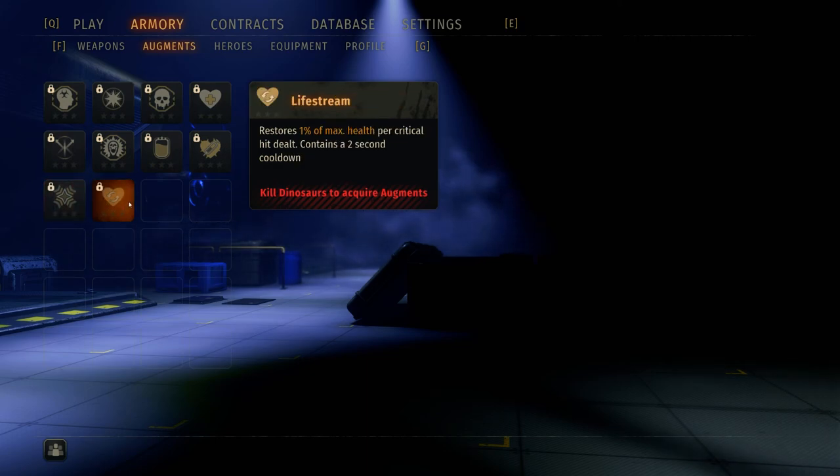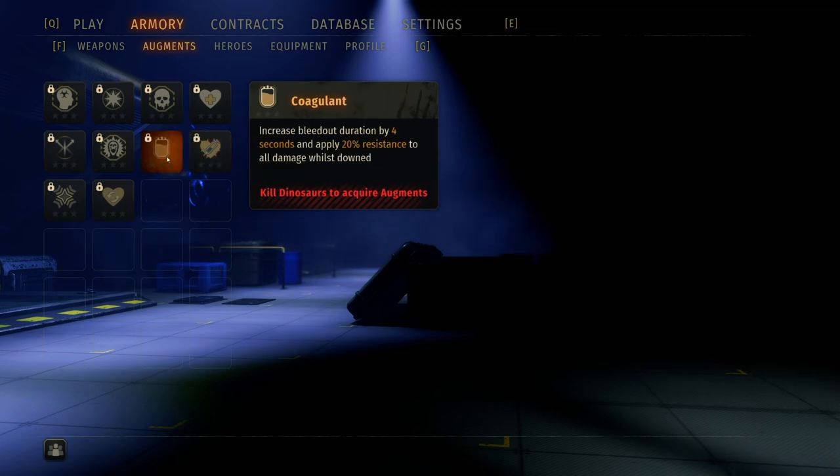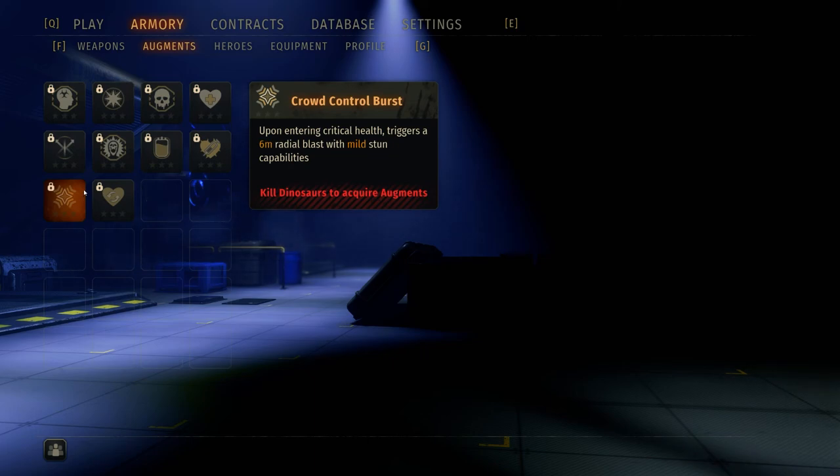There's also one that restores one percent of max health per critical hit — I can already tell that's going to be meta. Deflection applies a six percent chance for an attack to be deflected and nullify its damage. I'm thinking the live stream deflection paired with vitality or one of the crowd control burst augments could be a strong build.